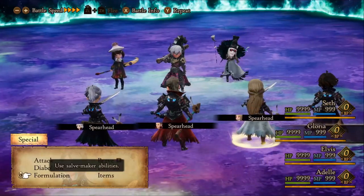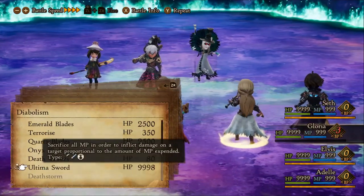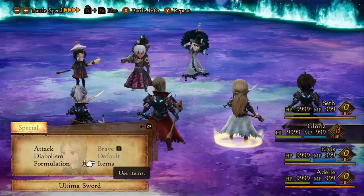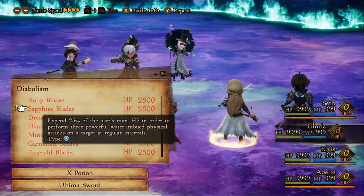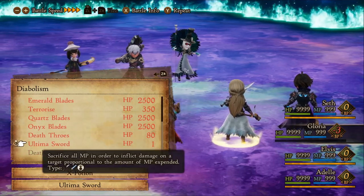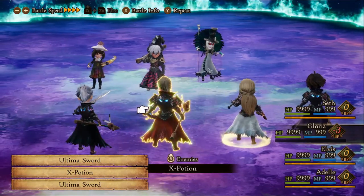Now that we're prepared, let's get into battle. You'll want to Brave four times and use Ultima Sword, then press the Y button to attack all enemies. Go to items and use an X Potion on the character you're controlling. Do another Ultima Sword and press Y, then go back to items and use the X Potion on yourself again.